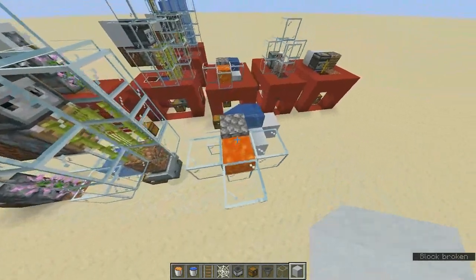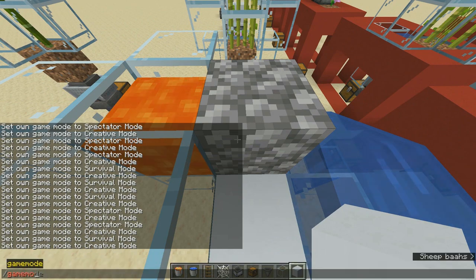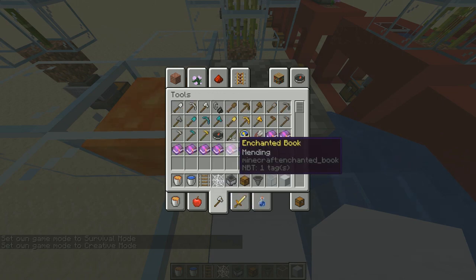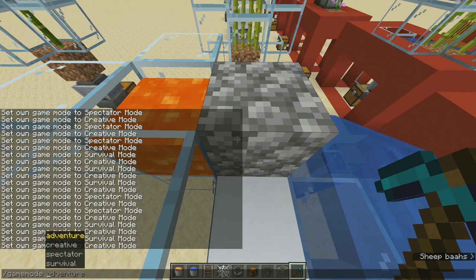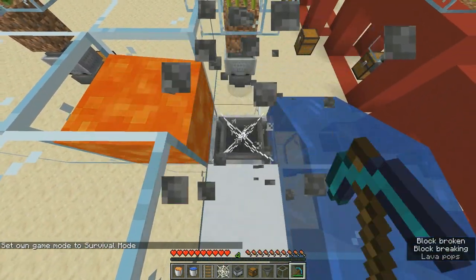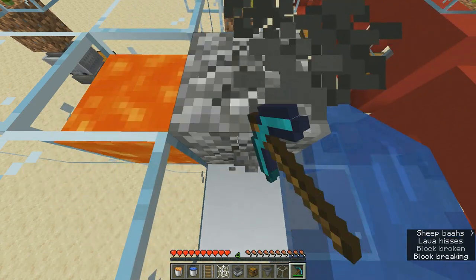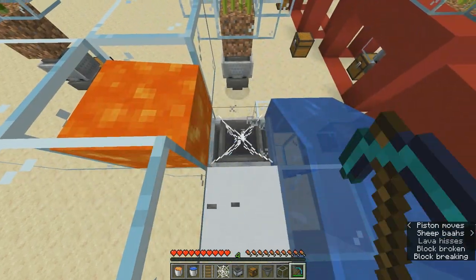Now let's try this out in survival mode. Get a pickaxe and point at the cobweb below the cobblestone. As you can see, the cobweb is not getting destroyed because it takes 20 to 25 seconds before it breaks, so all the cobblestones go to the minecart hopper and we're farming cobblestone.